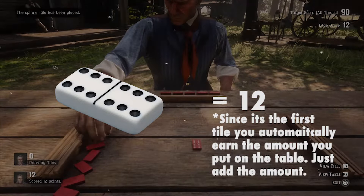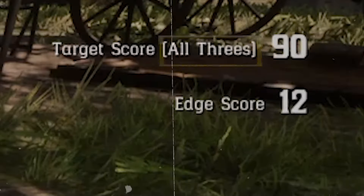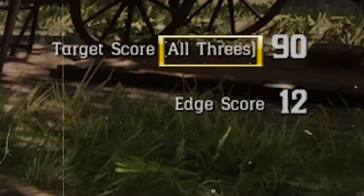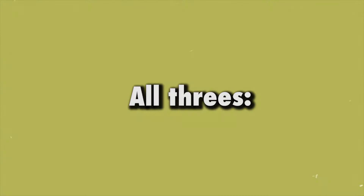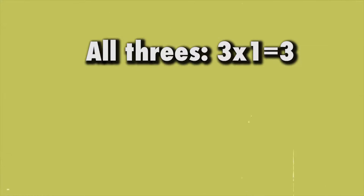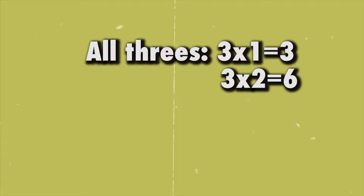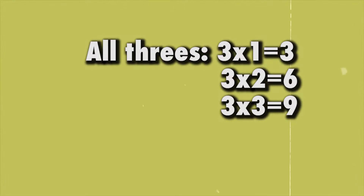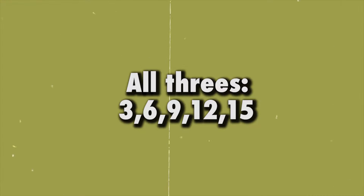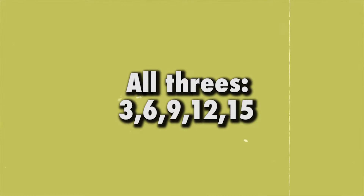On this match, you're playing with all threes — multiples of threes. What it means by having all threes, it means that you need to have a number that is a multiple of three. For example, three times one is three, three times two is six, three times three is nine, and on and on. It has to be a number that is a multiple of three so you can score points easily.